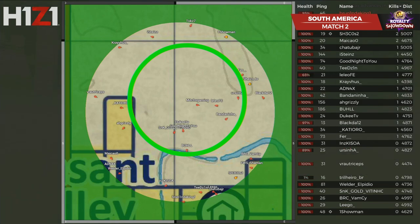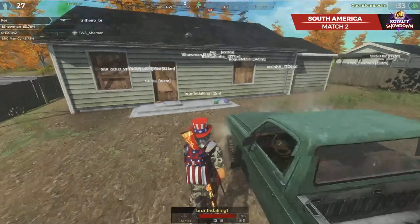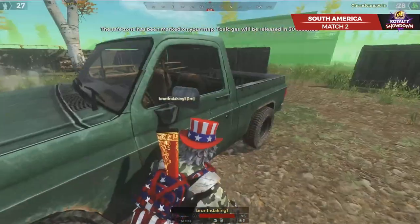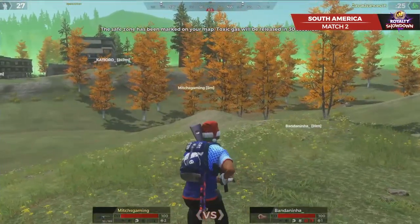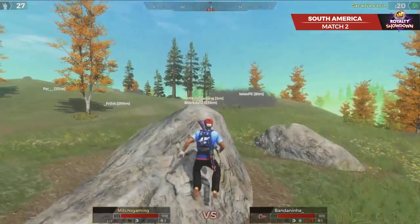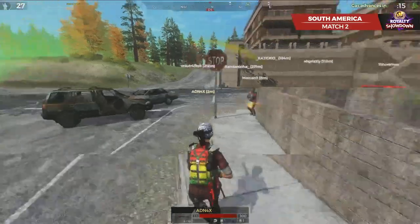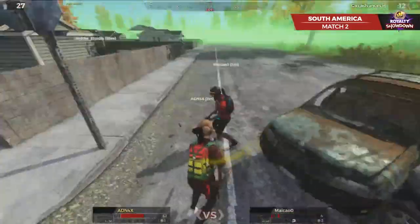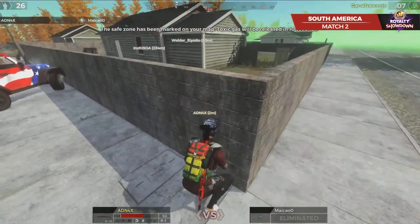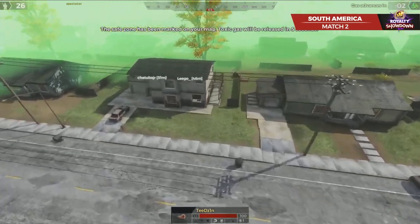We can see on screen the circle is going to start pulling a little bit to the northeast, going to start forcing people out of their houses — none of those are going to be safe anymore, out of the apartments as well. So we'll have to watch for those guys as they start to rotate in. Trillihiro got taken out there. Mitch is gaming pretty much out in an open field, using this rock to the best of his advantage. Never found shoes — always find it interesting when players don't find shoes later on. But the shotgun battle comes out as Adnax is going to flip around and find Maiko. Take him out with that headshot with the shotgun — only took about 28 damage himself.